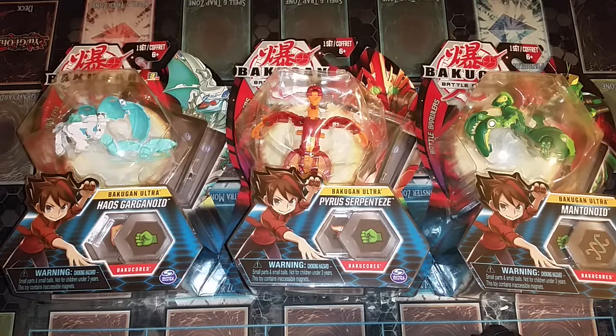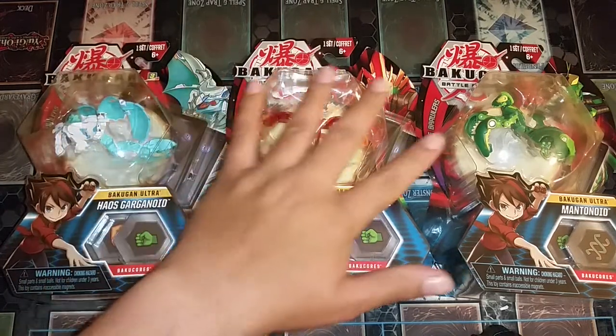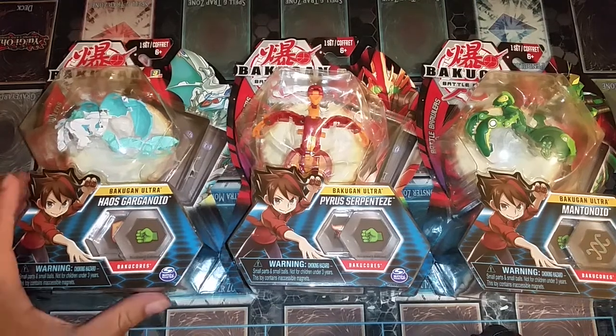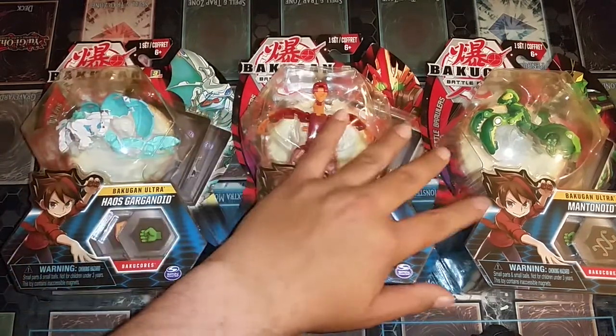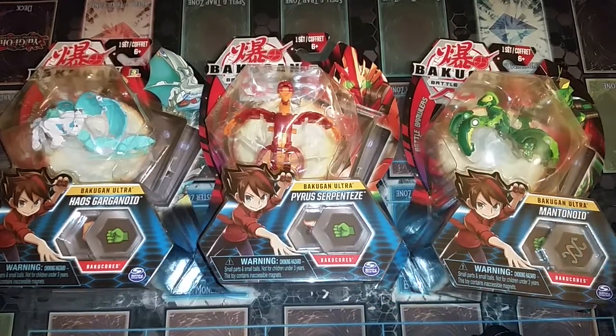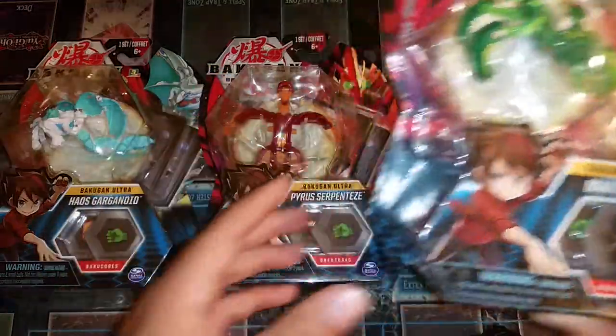What's up guys, Greeks back with the Bakugan opening. Today I said you know what, who cares, I want to open them now instead of waiting. So I'm going to open the last three I got — the last three Ultras — in one whole opening. Of course you got Ultra Pyrus Serpenteis, Ultra Mantenoid, which I really like the way this one looks. It's got the little mantis claws and everything, even the back of it looks like a mantis.